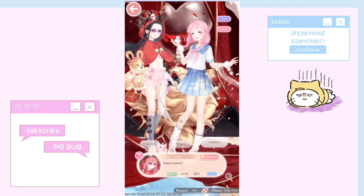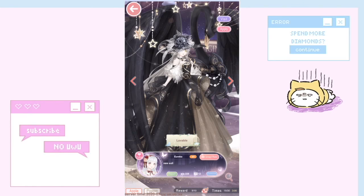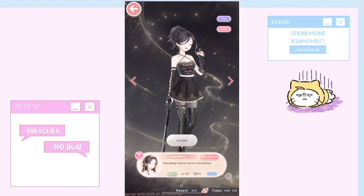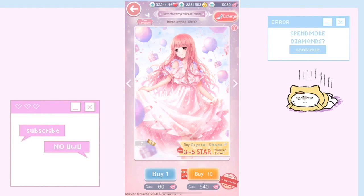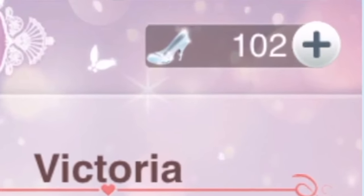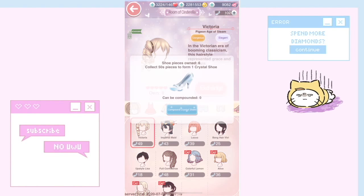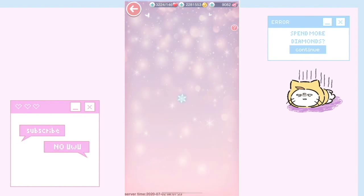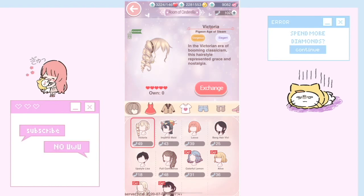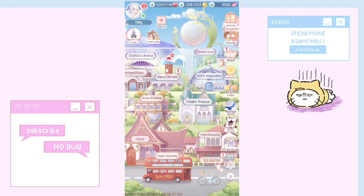I'll quickly vote through the Starry Corridor — and you can see three diamonds, a bomb reward, and more. Another place is the Mystery House: if you have crystal shoe shards, you can compound them into a crystal shoe piece. Right now I have six. The easiest way is to buy 100 and then compound the shards.